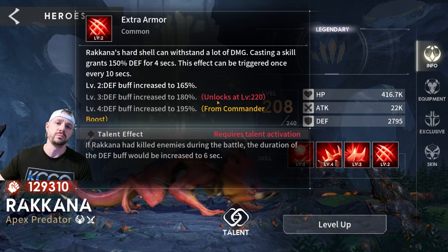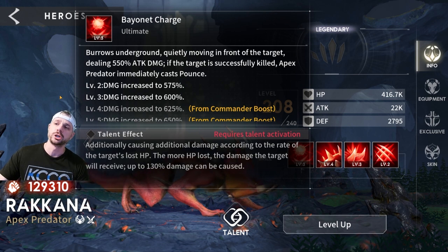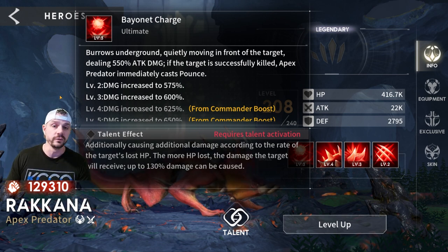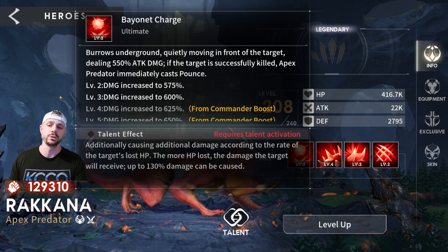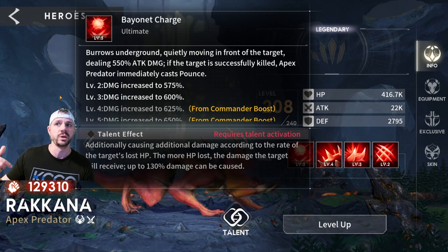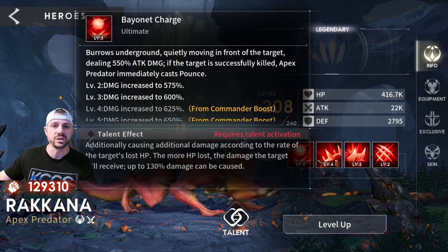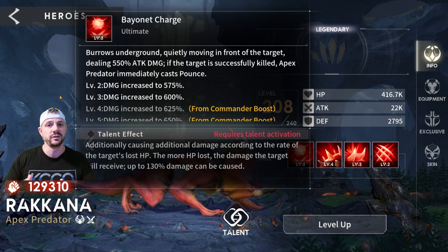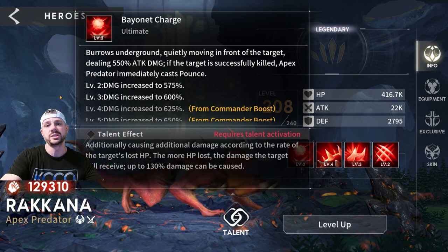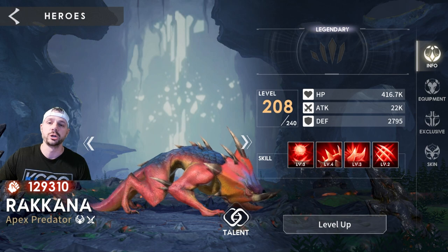The other common ability here is just a defense bonus, basically nothing to do with attack. Then the ultimate — the Bayonet Charge — going to burrow underground, quietly moving in front of the target, dealing 550% attack damage. If the target is killed, then Apex Predator immediately casts Pounce, and Apex Predator is Rakana. So as soon as the battle starts, Rakana is going to jump behind your weakest character, try to kill that character, bounce around to the front doing a ton of damage, and if it kills the character, they immediately get to go through that cycle again. Rakana is going to bounce around, do a ton of damage, and be a total pain.